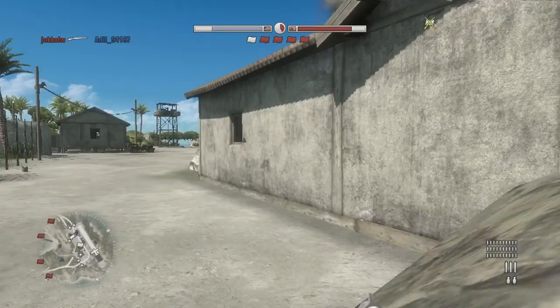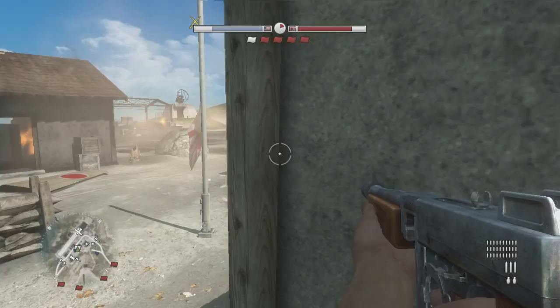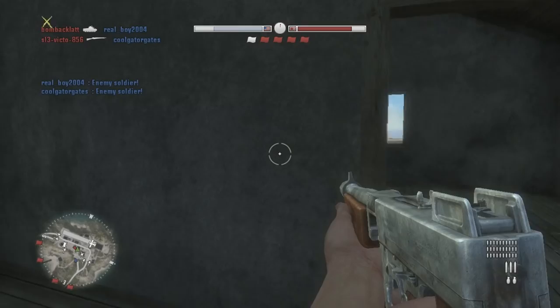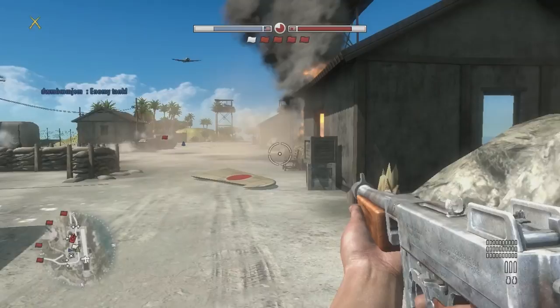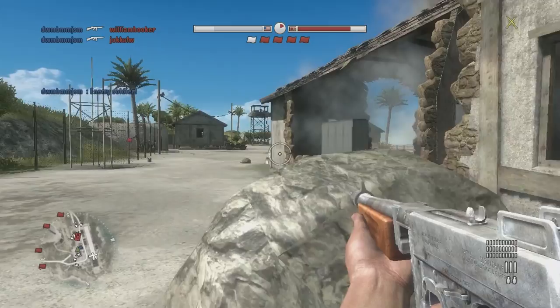Now we're playing as infantry. This is probably the most underpowered class in this game, because the Thompson — the submachine guns in this game — are so weak, it's actually not even funny anymore. You'll see it in a minute. A couple of hit markers, no kill. We do get a bazooka though — vehicle destroyed, that's pretty nice.